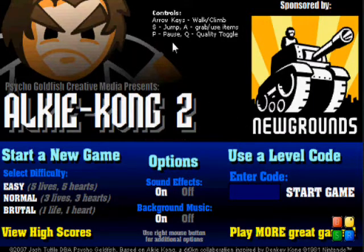Arrow keys to jump, walk, and climb. S to jump, A to use items. Okay. And easy, because again, I'm a wuss.